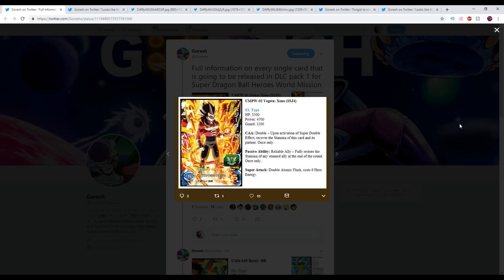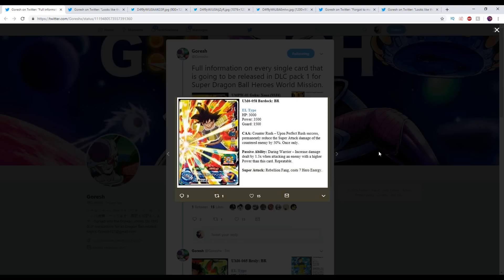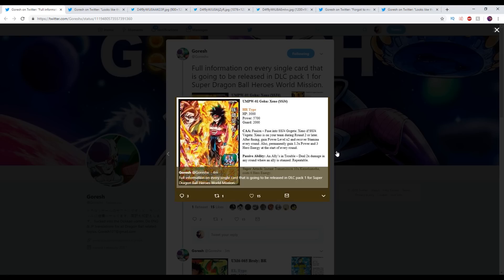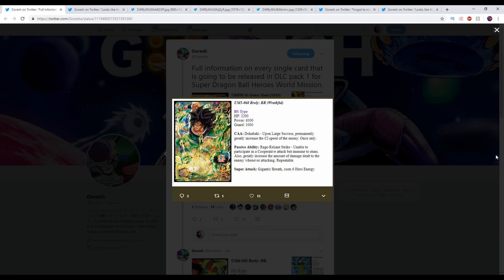Double effect for the CAA. Upon activation of super double effect, recover the stamina of this card and its partner. Vegeta is an Elite type — why can't they both be Heroes or both be Elites? Reliable ally: fully restore the stamina of all standing allies on your team. So he's really good at helping mitigate being stunned. There's a Bardock BR card with Counter Rush — reduce the super attack damage of the countered enemy by 50% once only. Also increased damage by 1.5 times when attacking an enemy with a higher power than this card. His power level is around 3,500 to 5,700, which is relatively low.